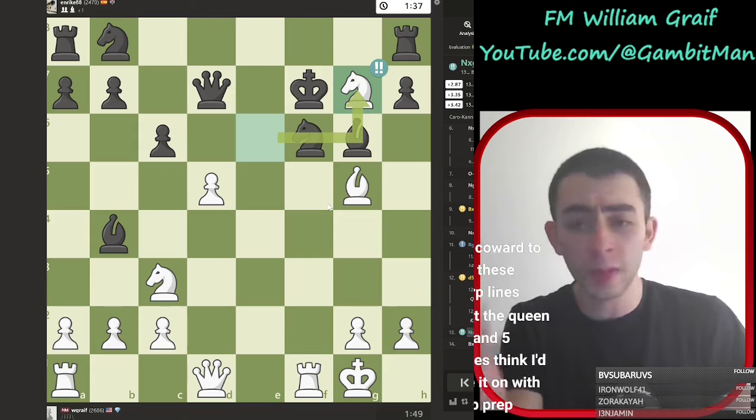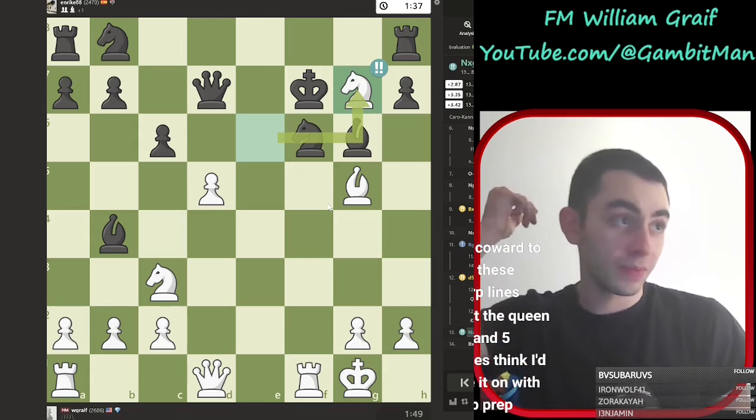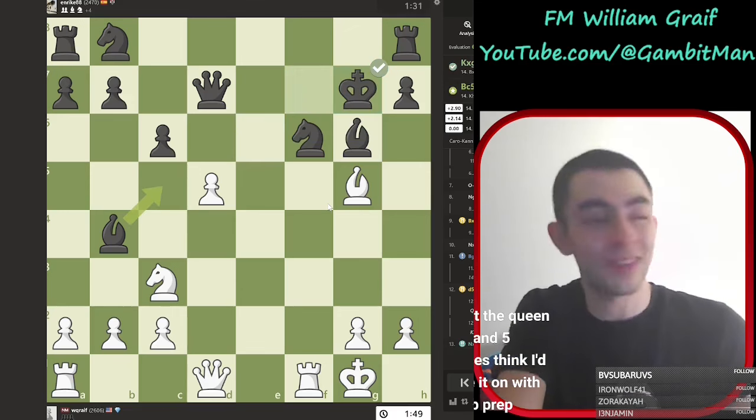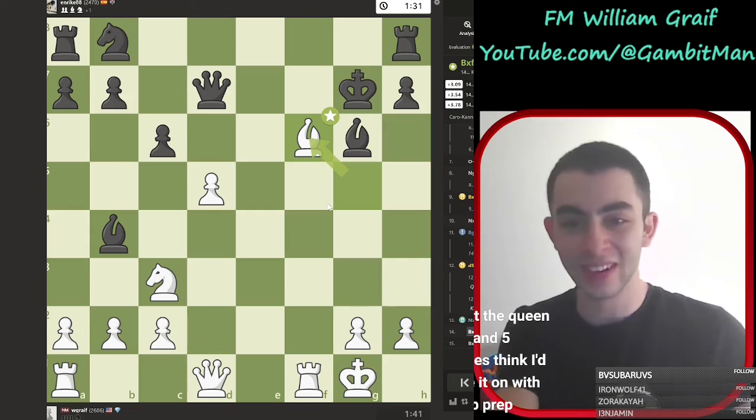Yeah, this is one of the best ways for black to play — this absolutely is. And we got him anyway. I've got prep everywhere in the Von Hennig, if you guys check out my other Von Hennig videos. So it takes, king g8, and yeah, I could have done this fun line — takes, so they do have to go pawn takes, because queen takes d1, this is crazy that this works, but c takes b7.